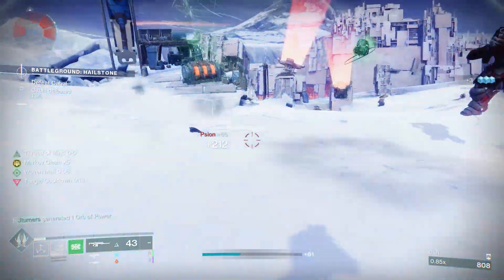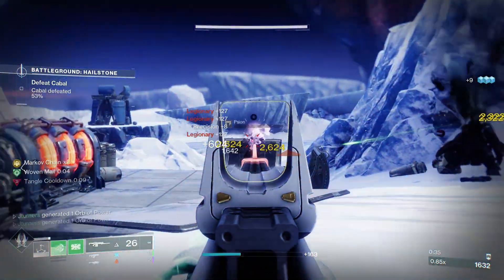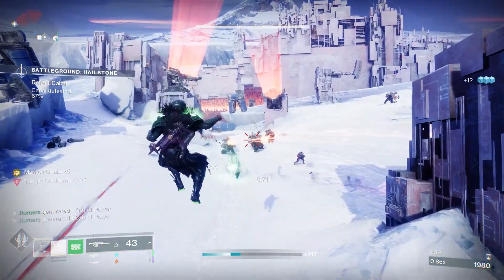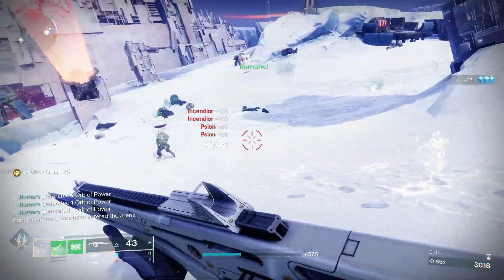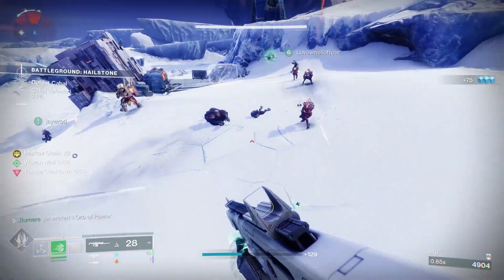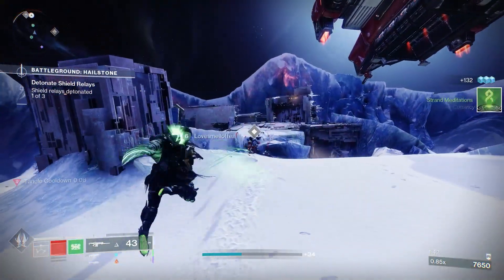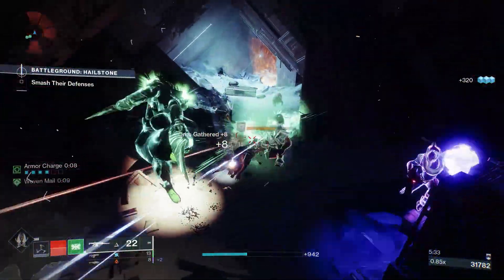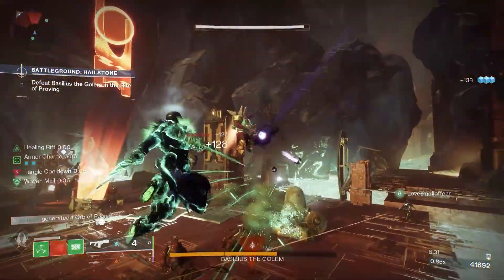With the release of Season of the Deep in Destiny 2 came a new aspect for Strand on Hunter, Warlock, and Titan. This new aspect for Strand on Titan creates one of the most fun abilities in the game. But I didn't want to lose the great feeling of survivability and the ability to suspend plenty of targets that the old Strand build provided. So I actually made two builds that you can decide which one you want to use — each one uses this new Strand aspect but combines it with Woven Mail or Suspending based on your personal preference. Let's see what makes these builds work.